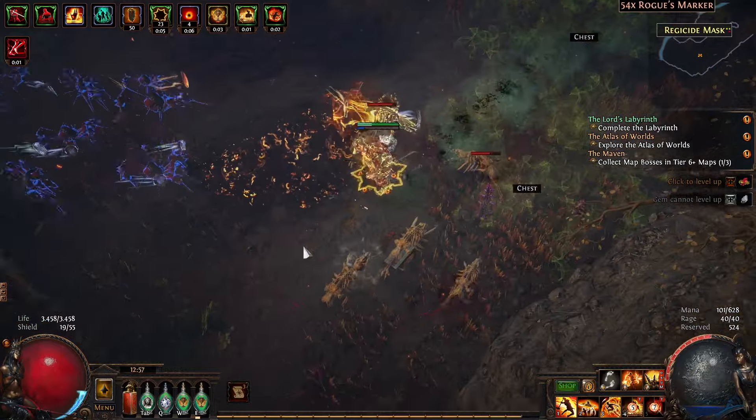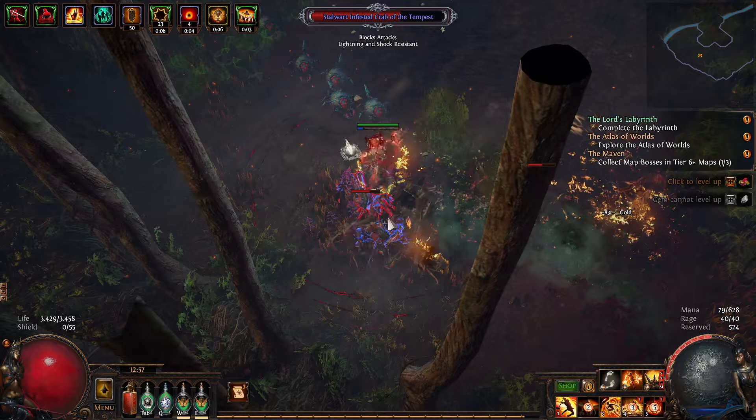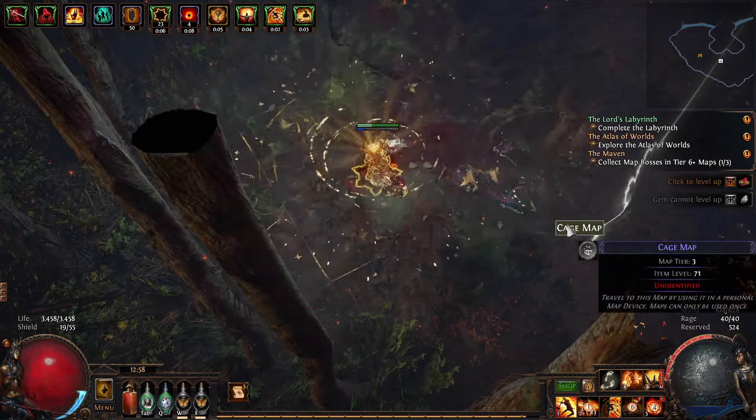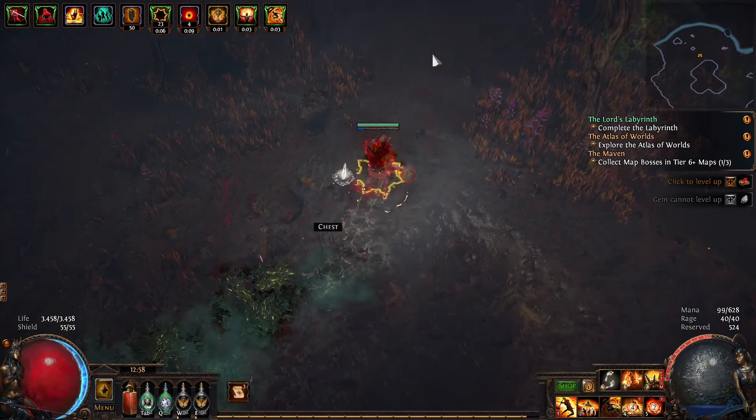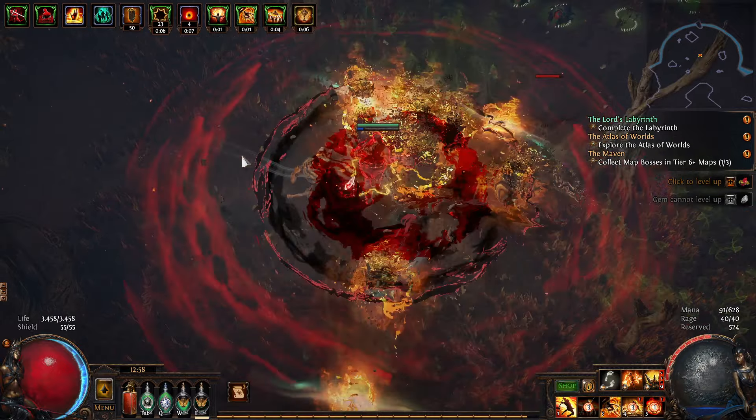Now you can see I'm getting in the zone. It was a little clunky at the start, but once you get in the zone and hit once, then do a war cry — you can see it goes a lot quicker.